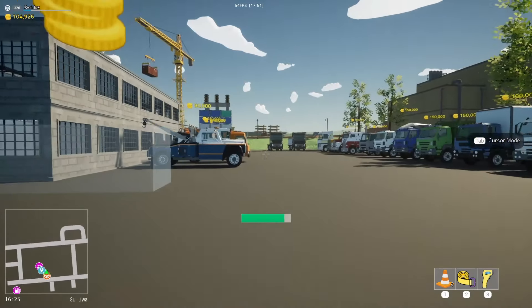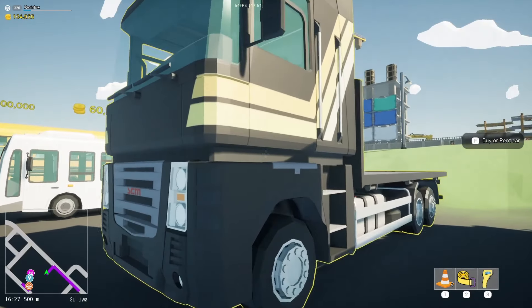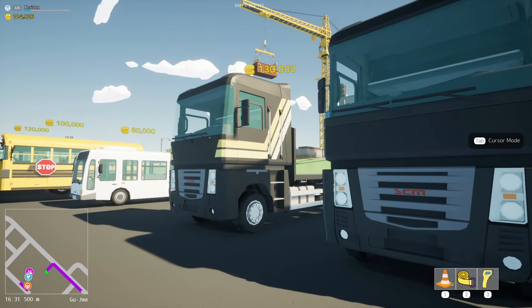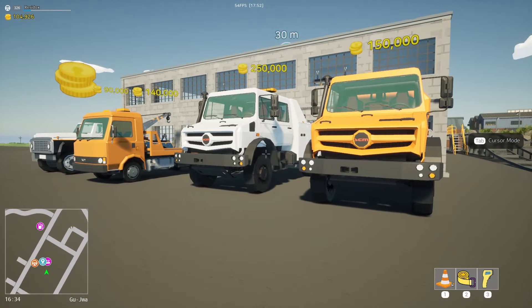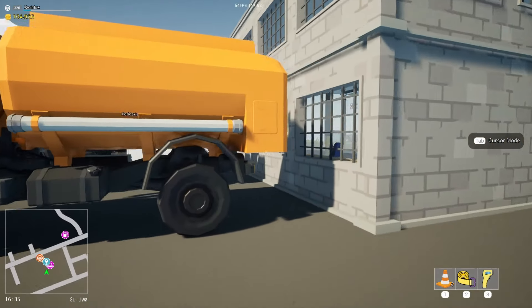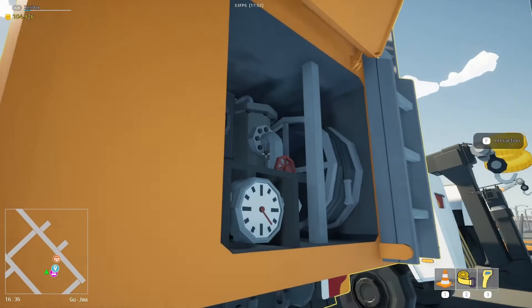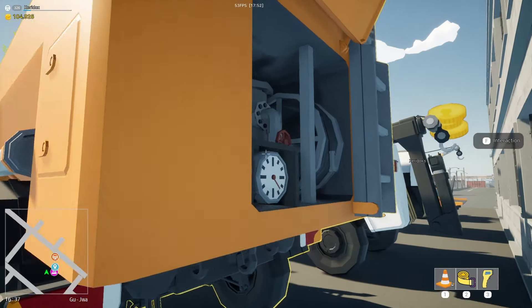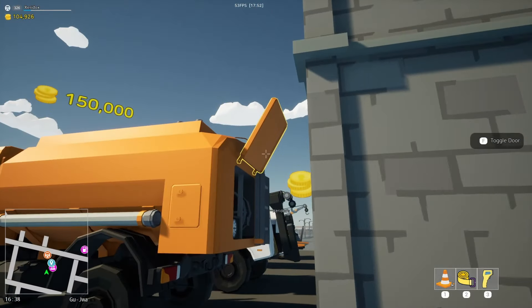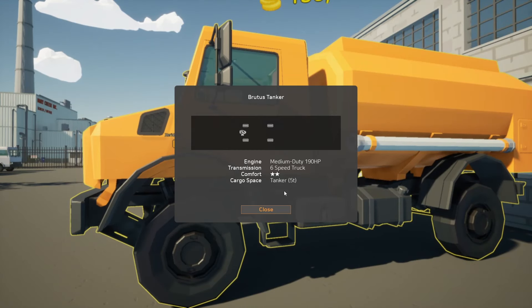We've got two new trucks for sale over at the Heavy Duty Station in Bourgeois. First of all, we have the CUDA container — get that one right there, it's right beside the CUDA LFT. And right here beside the Brutus Wrecker, we have the Brutus Tanker. The cool thing about this is we can actually open it up and we have a fuel pump in the back. You can see it can actually be used — we can fill this up with fuel and then take it out into the field and someone can refuel. Great for multiplayer. And this thing is a medium-duty 190 horsepower, 6-speed, all-wheel drive.